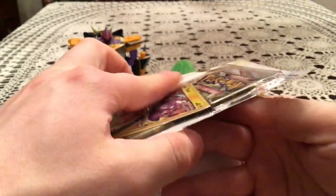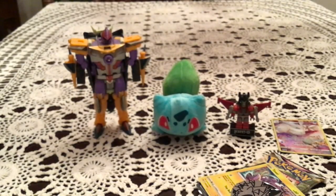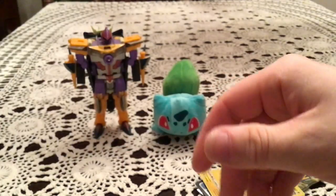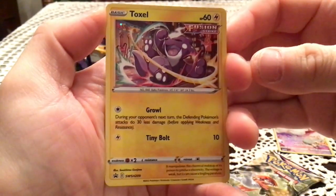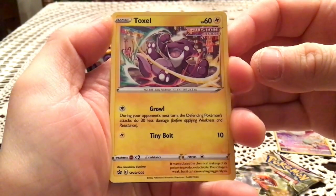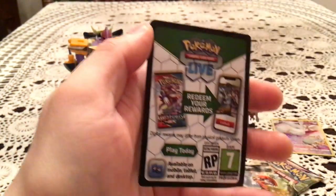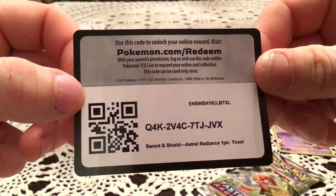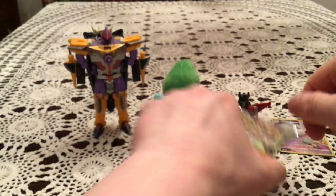We have a whole second pack to maybe get something else. Alright, so we got the same Zeraora coin again. We have the Toxel Throwing a Tantrum, Sword and Shield 209 — pretty funny promo, at least the artwork anyway. And again the code card, because I don't need the promo a second time. So hopefully you guys enjoy those.